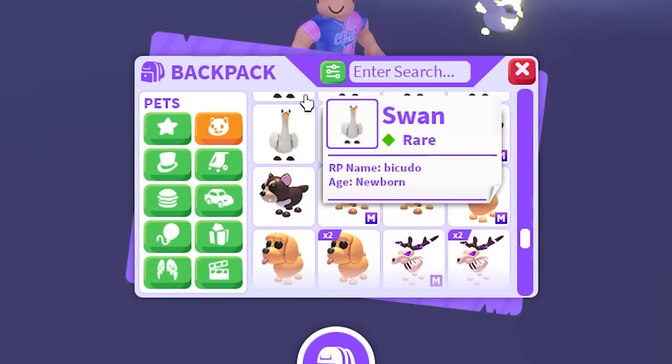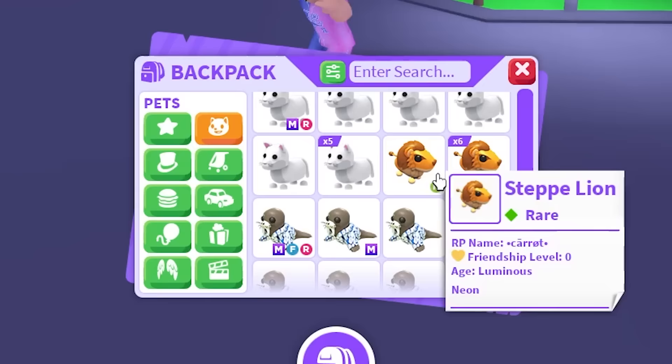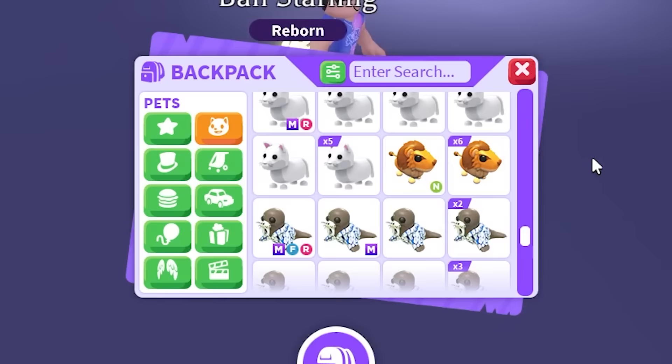What else do we need? The Tarsier — we only have three of these, so preferably I would love a Mega if you guys have one. It's only a rare pet so I'm sure someone has it. The Step Line as well — we're missing that in Mega. I thought we were so close to completing this challenge, getting every single Mega Neon pet. I'm starting to realize I am missing a lot.